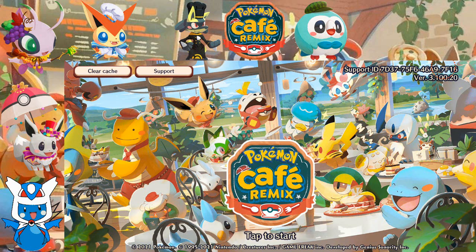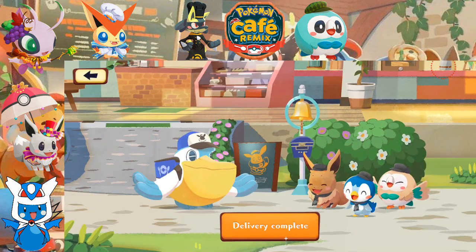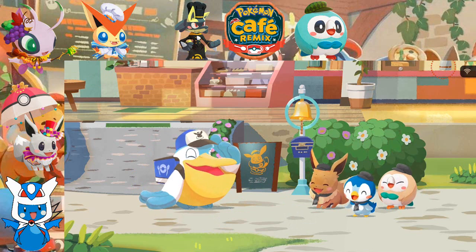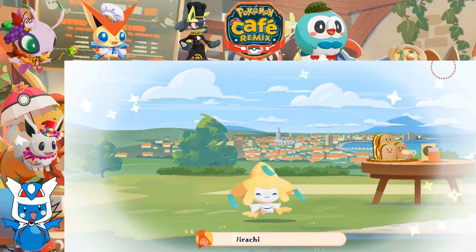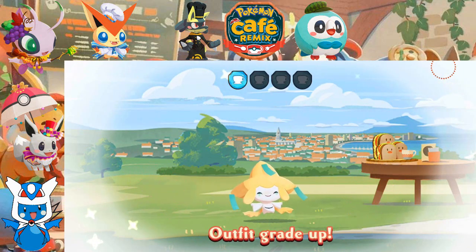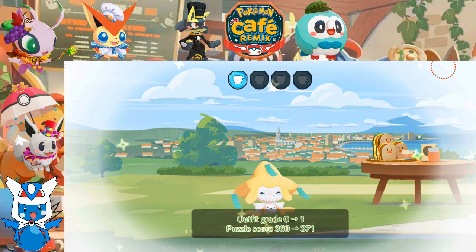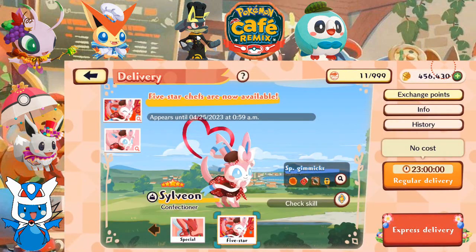Welcome back to Let's Play Pokemon Cafe Remix. Let's get this started. Let's go get our delivery. Okay, we're getting something. We already have Jirachi, but we're getting its Alpha Grade up, so that should get us a starting skill. It didn't. That's sad. But hey, that's life.